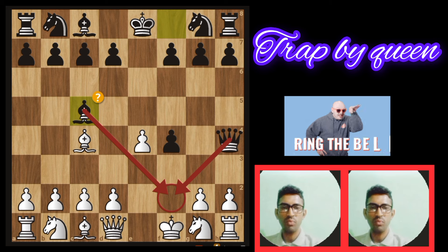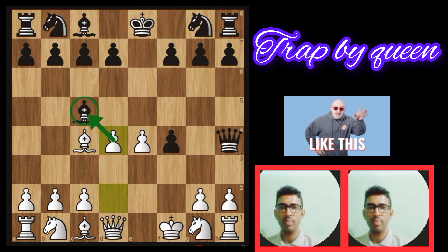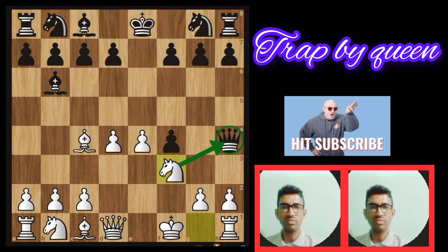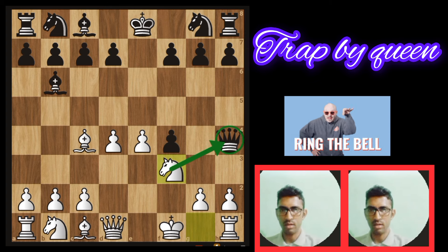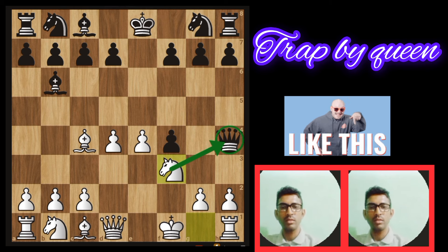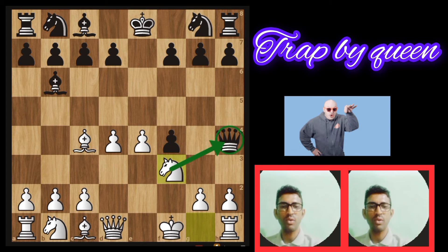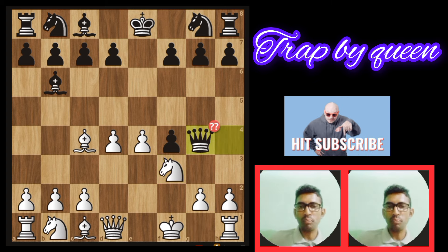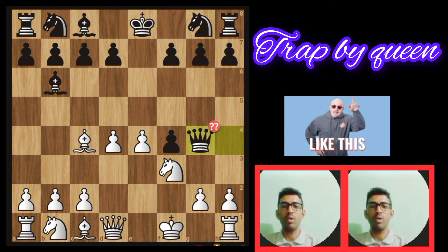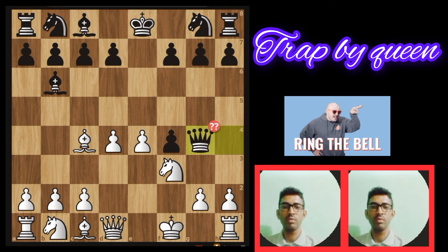Another move: white d4, preventing the checkmate. Then bishop goes to b6, goes back. Knight f3 — now attacking the black queen; all black pieces have to retreat. Attack the black queen with the white knight. Queen g4. Black is threatening the kingside pawn. The knight goes to f4.